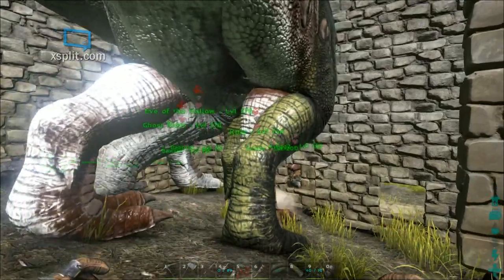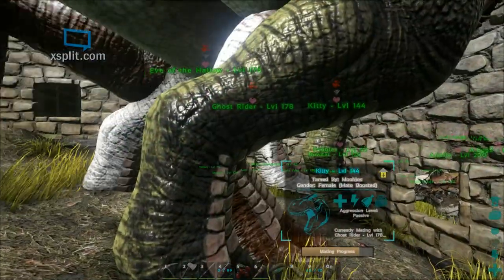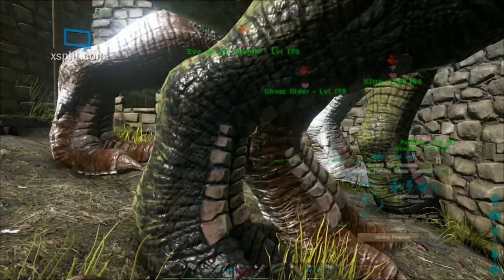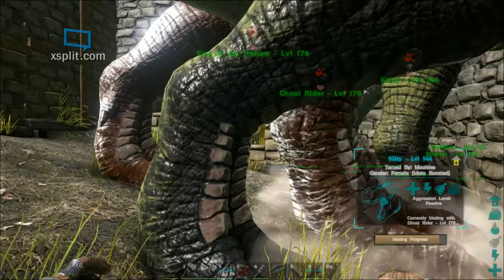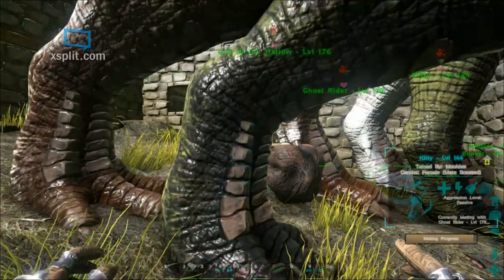We're just about to have our eggs dropped. As you can see, these are three relatively high-level Rexes, and we can expect to get a level of dinosaur equal to their level or even potentially higher as they take the best traits from their parents. There tends to be about a 70% chance of receiving the higher trait across the board.